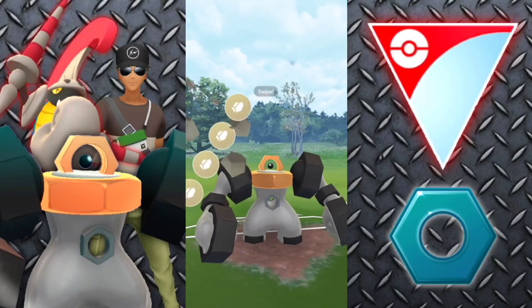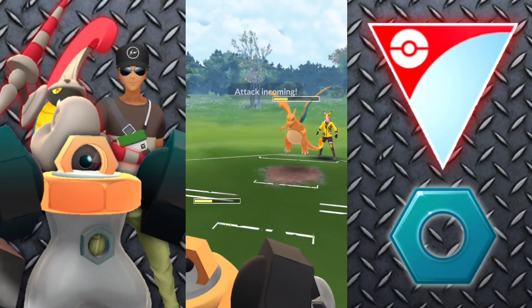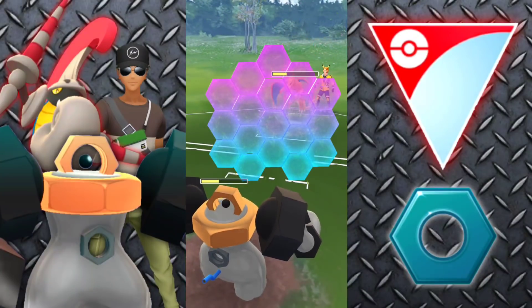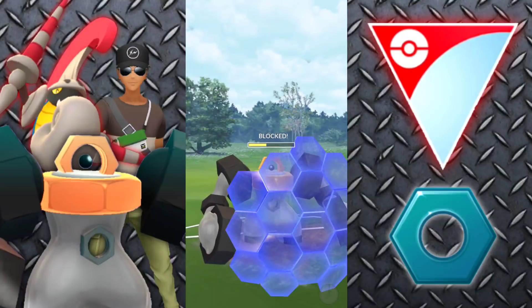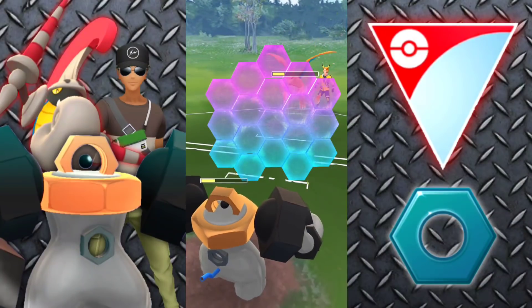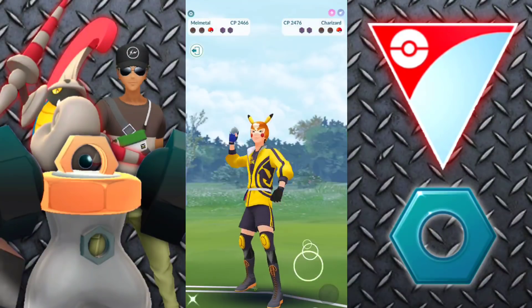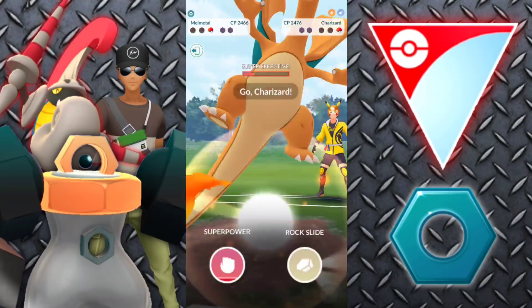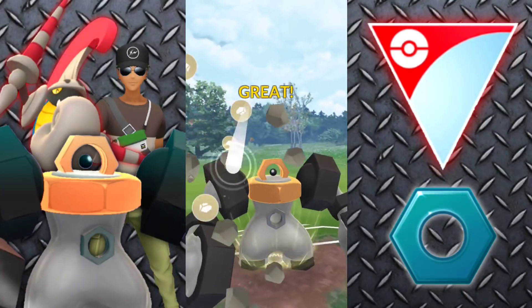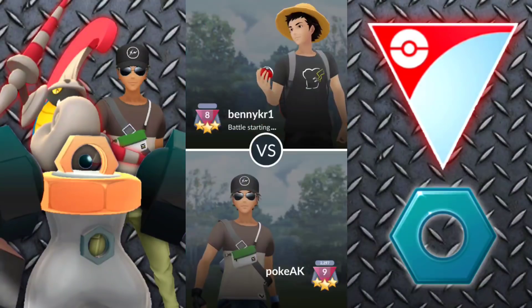Going in with Melmetal up against Charizard — those Fire Spins are doing a lot of damage, but Rockslide is going to absolutely demolish it. They shield it up. I shield up theirs. They baited me with a Dragon Claw. At this point I'm thinking I don't care if they bait me with two — I'm using two shields, we're fine. They swap into Togekiss, unfortunately it just went down for them. Going for another Rockslide — this is going to take the win for us. Looking good.